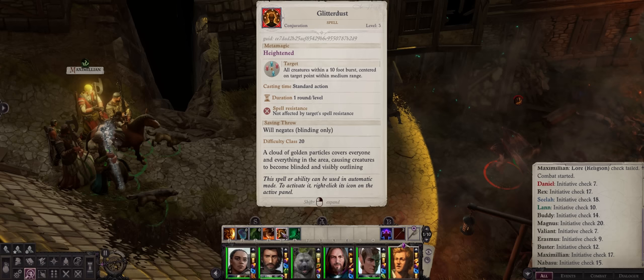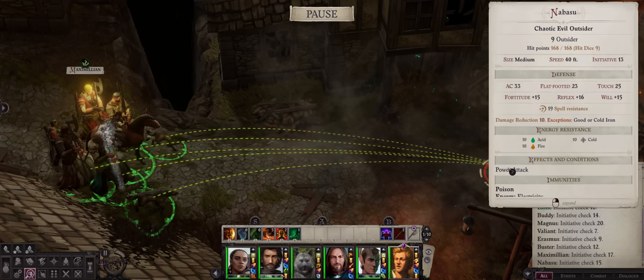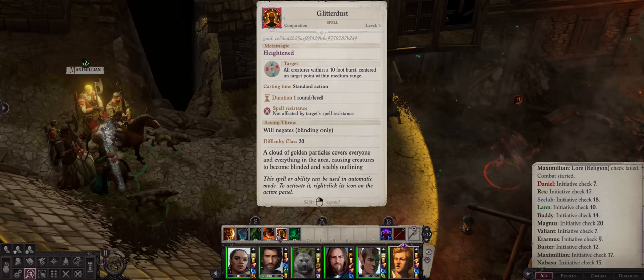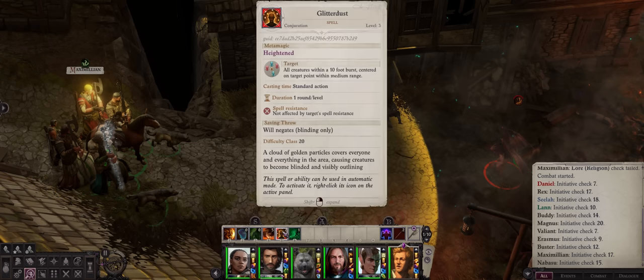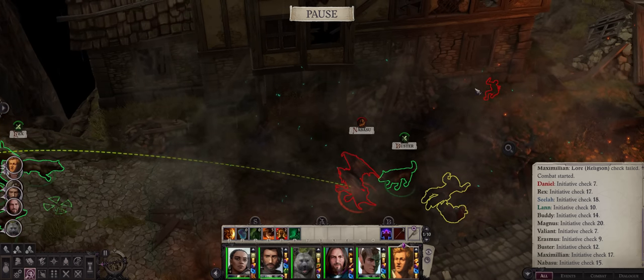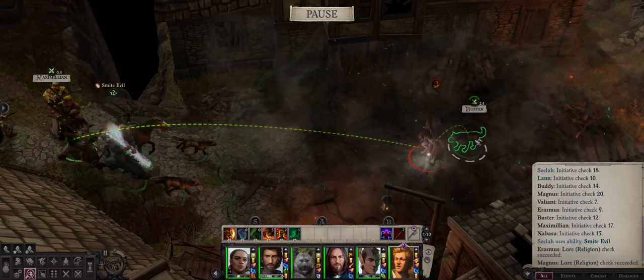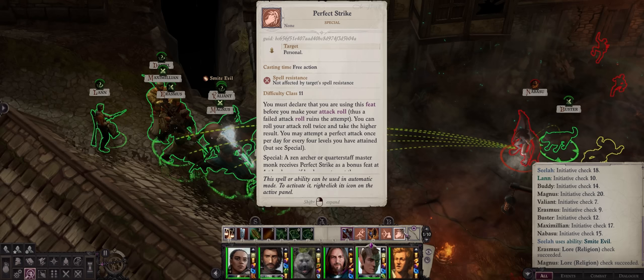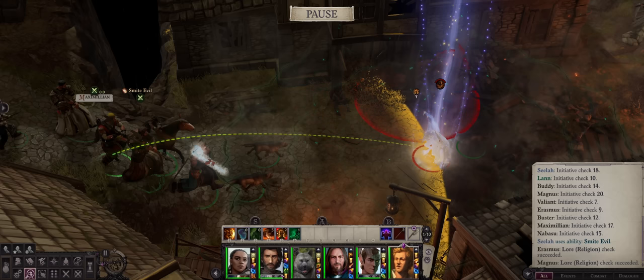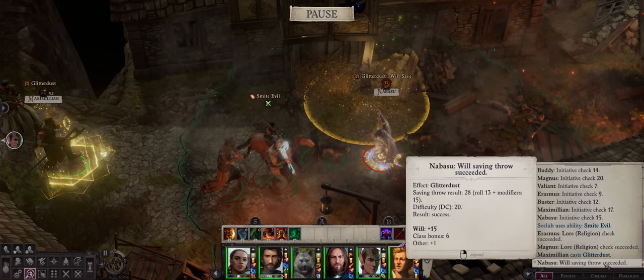If you have a caster, you can try to use Glitter Dust to blind the Nabasu. Chances are he'll make the save because he has 15 Will and we only have a DC 20 — but it's worth a try since 20% is still decent. Notice that some ghouls will start spawning, but they'll mostly focus on your pets, so it's not really an issue. Scylla already got her Smite Evil; Lun might as well go for Perfect Strike when he can. The Nabasu saved against Glitter Dust, which was expected.